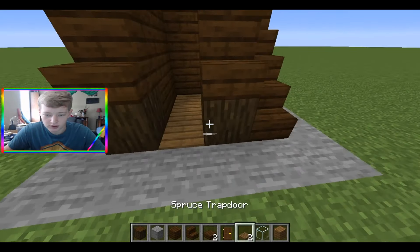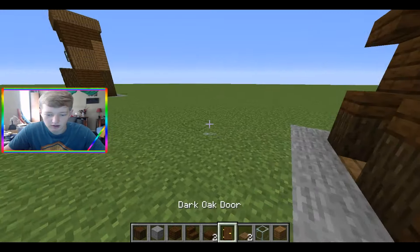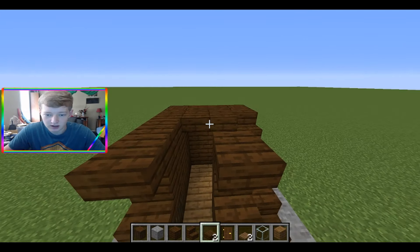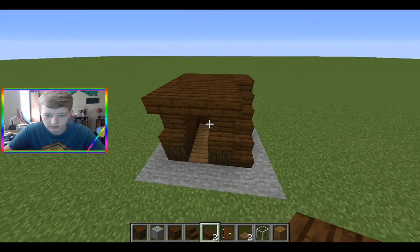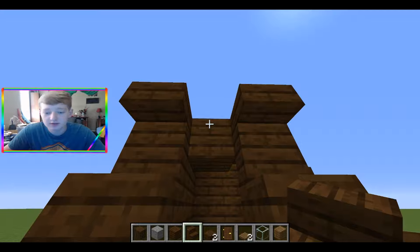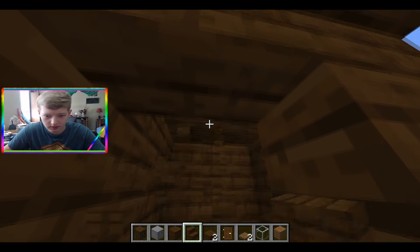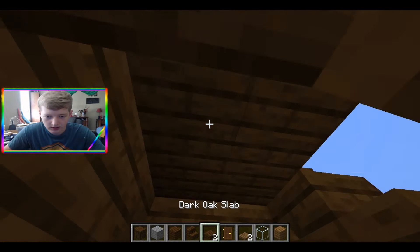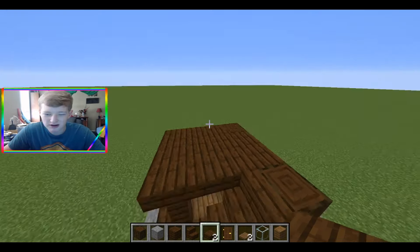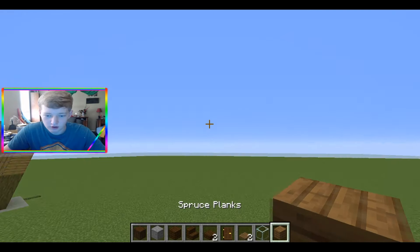For now we're going to fill the inside with spruce logs — you can fill it with whatever you think fits the best. Now we're going to go ahead and top this off with slabs on the roof. One other step I forgot: instead of a slab at the top right there you want to put another stair. Once you have your roof filled in, leave that hole for now.